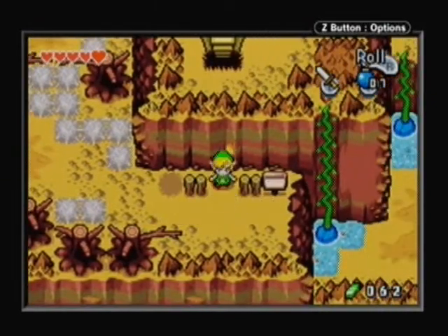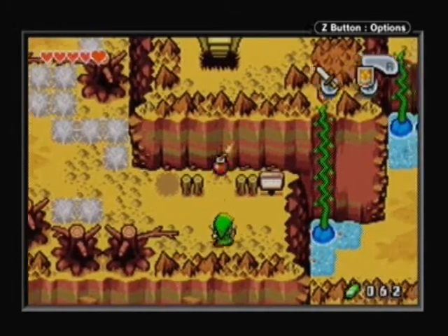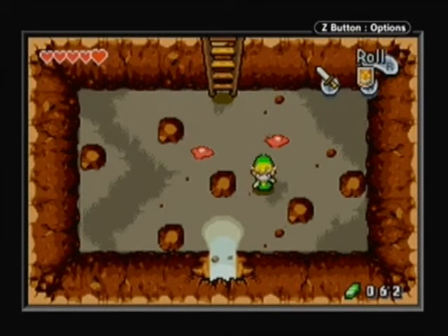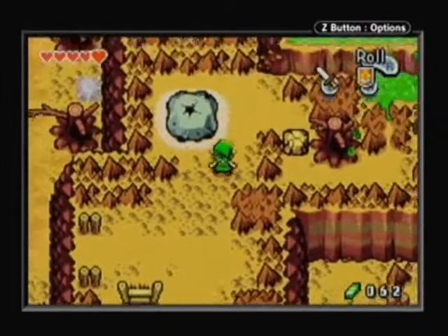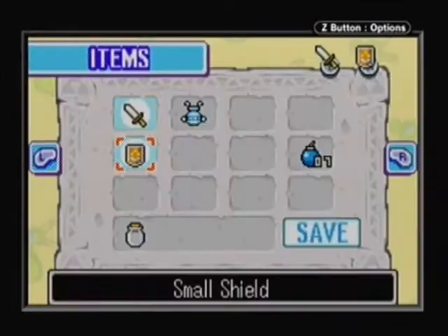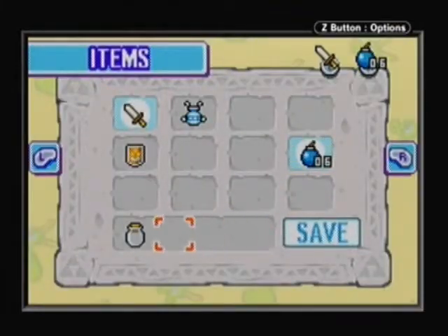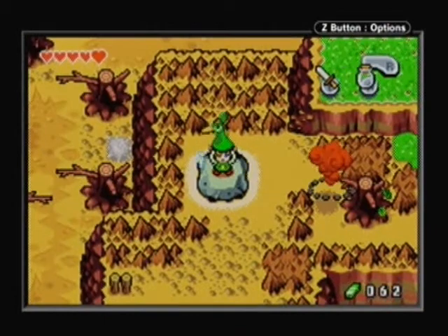I forgot what those spider-like enemies are called. Anyway, place a bomb right on the wall and it'll explode. Red Chu Jellies, which are pretty easy to defeat. And this is where we'll get an important item we need for a little later — we need to collect the Mt. Cranel mineral water. The mineral water is needed to get up to the top of the mountain, so we need to collect a bottle of that.